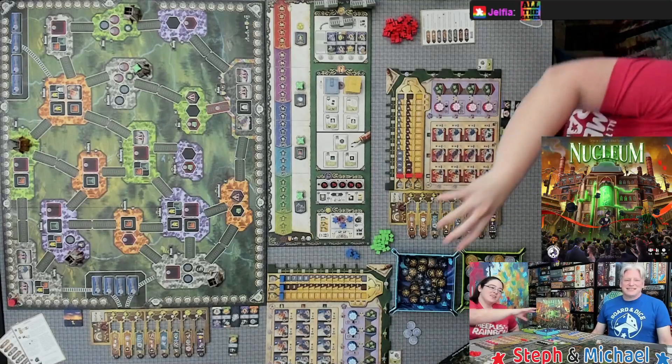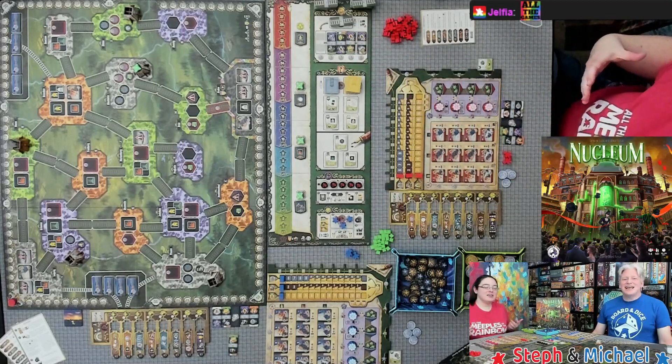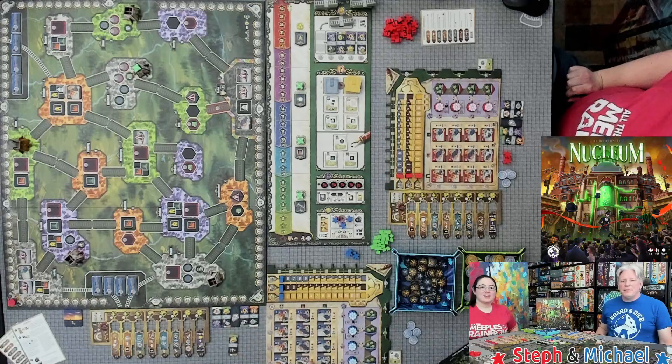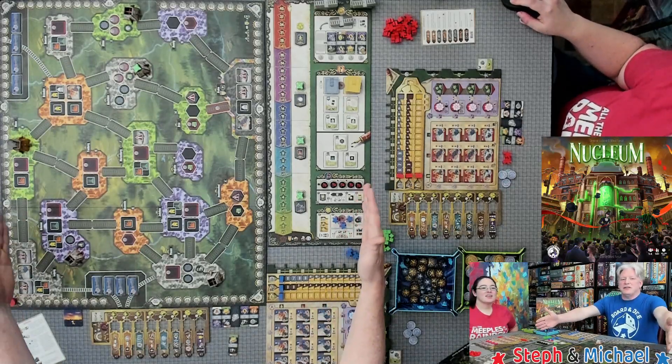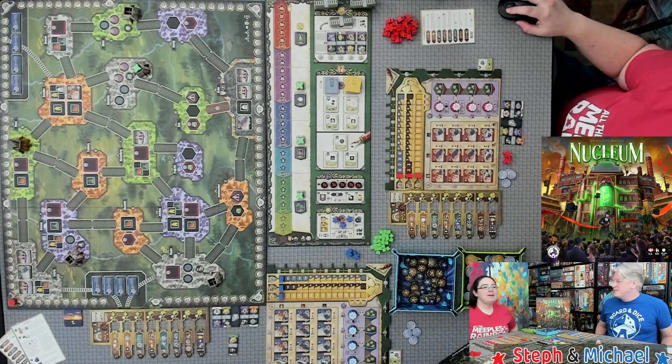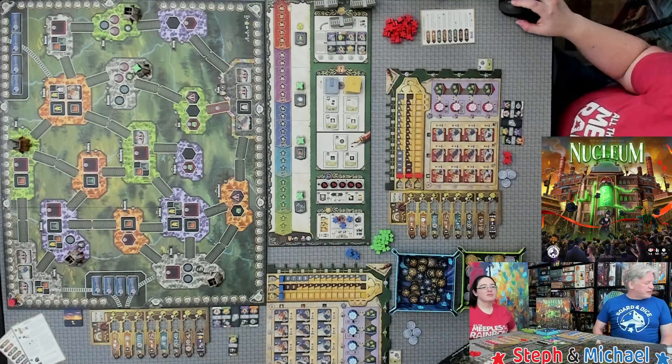This will probably be a rules video with a separate playthrough. Let's get started — there are lots of rules. We had to put the board sideways because it takes up a lot of space. You're going to put the main board down on the table, and you are going to put all of the coal import tiles on the side that says minus one. They say minus two on the back and minus three on the board.